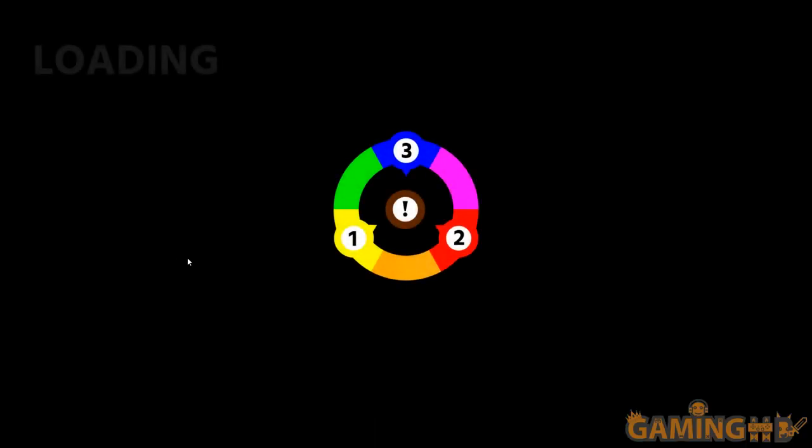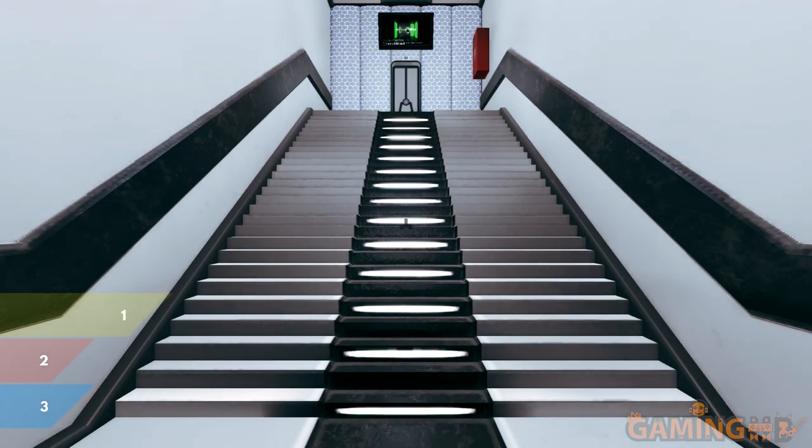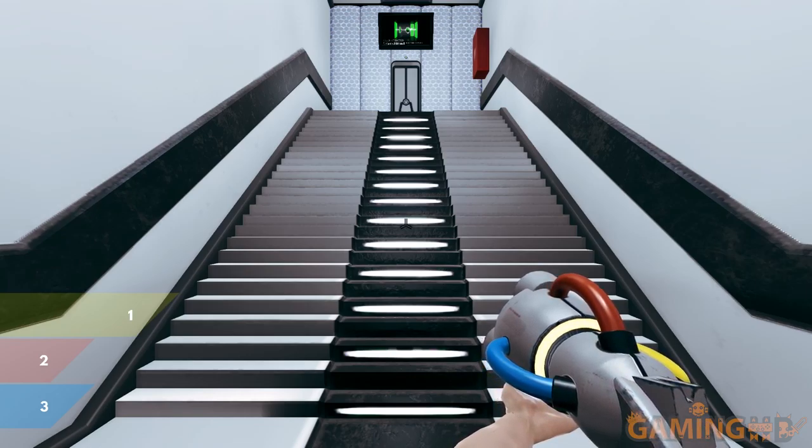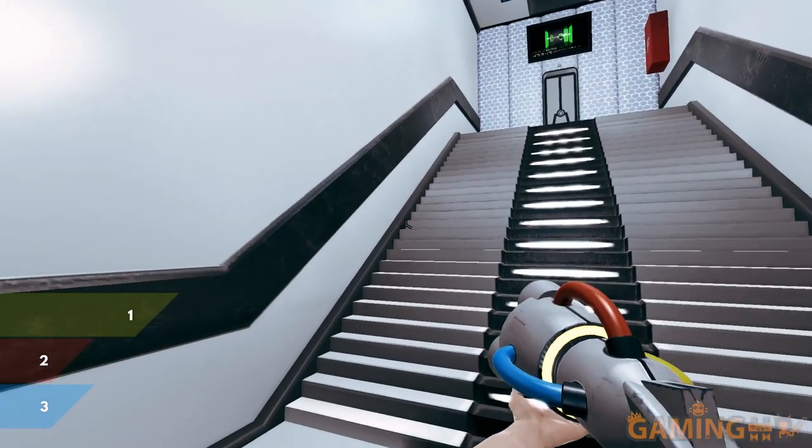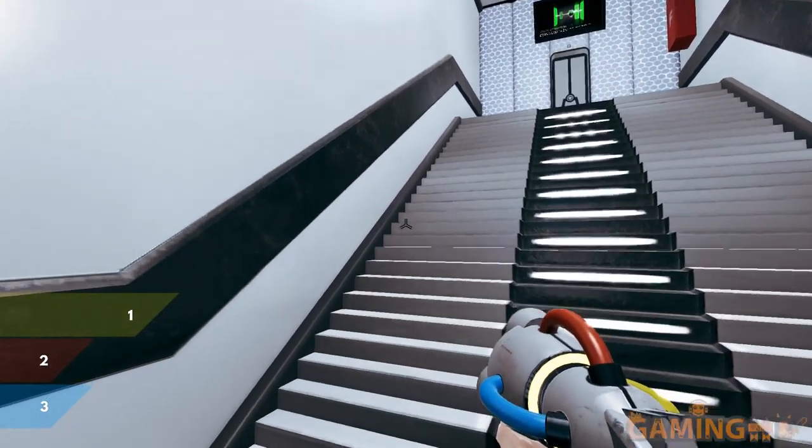It's a very interesting approach to a game because you get mixed colors. I can't remember for certain if you actually mix the colors in Portal 2 - the gels, the propellant gel and the other gel. Here you can mix and match paint and make different colors, because you're going to need them to solve all sorts of puzzles, which I'm going to show you exactly how.